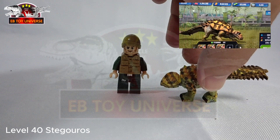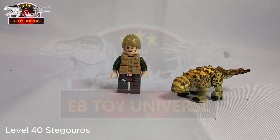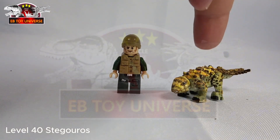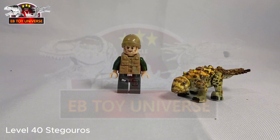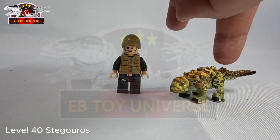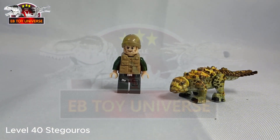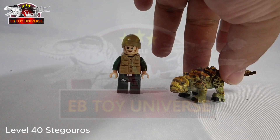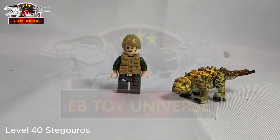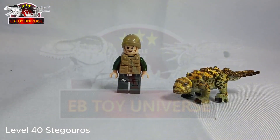If you haven't watched the tutorial video, this one is made up of two human minifigures — I just combined and put them together. This part is a sculpted head, and also the head of a human LEGO. These are the arms; I just modified the hands and turned them into feet — the feet of Stegouros, like goat hooves.